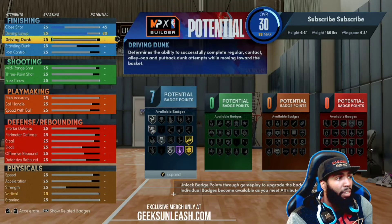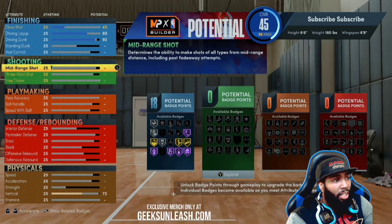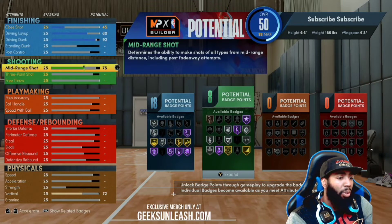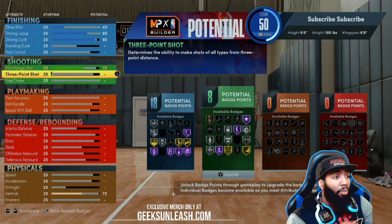Driving layup, go up to an 80. Driving dunk, 92 — of course this is what's going to help you get those elite contact dunks, take that up to a 92. Dunk post control, leave that alone. Mid-range, you want to go up to a 75. The reason you want at least a 75 is because if you don't, you're not going to be able to get ankle-breaking shots as far as your takeover and shot credit takeovers. Definitely make sure you get that 75 so you can get difficult shots on Silver — that is very important.